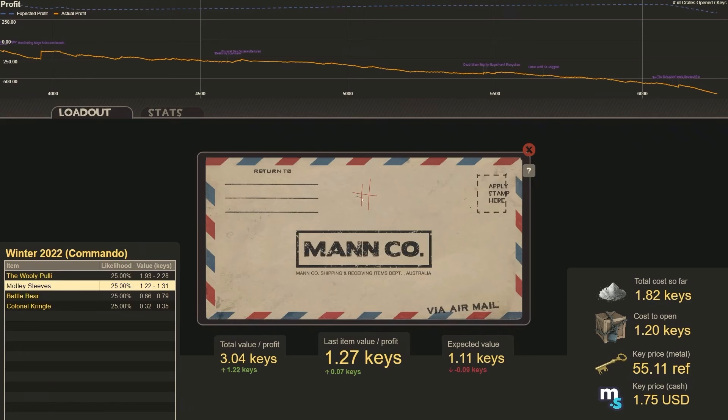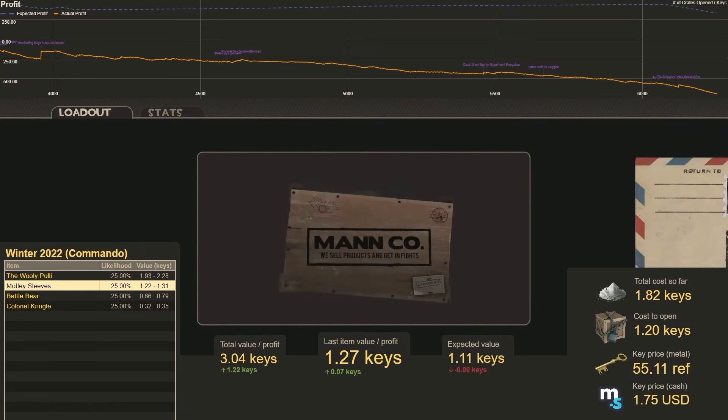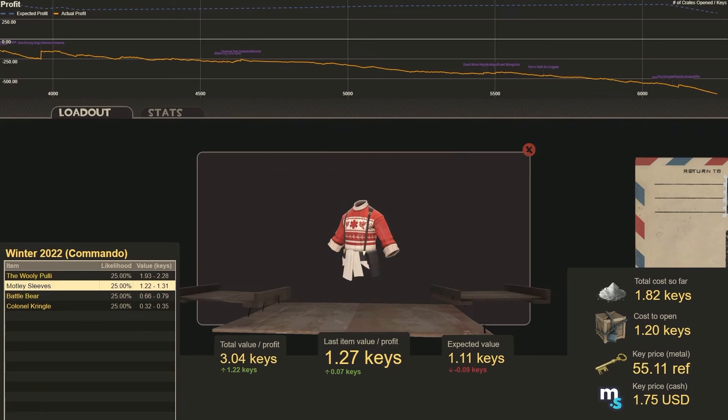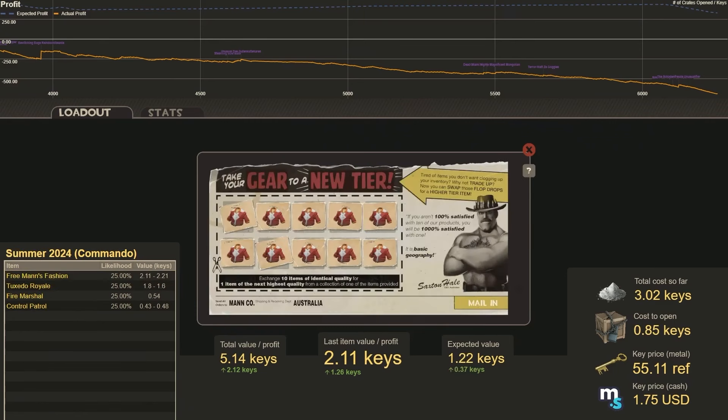Number 3. That is the Wooly Pulley. That one is a profit of 0.9 keys. Sweet! That's our best hit.